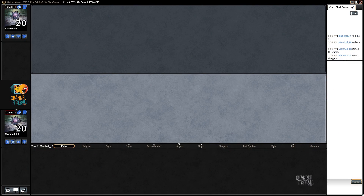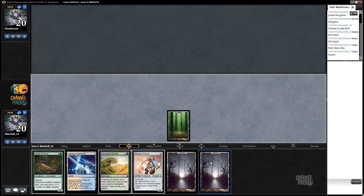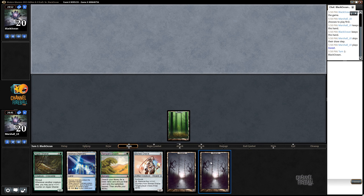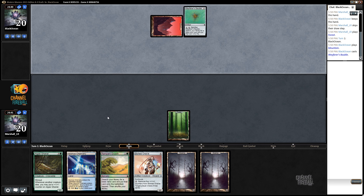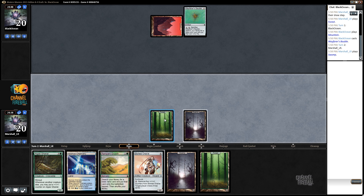We won the die roll so we'll be on the play here, and this is a pretty easy keep. This is just a beautiful hand really — we get probably a turn three Algae Gorilla. I'm just going to ramp here.